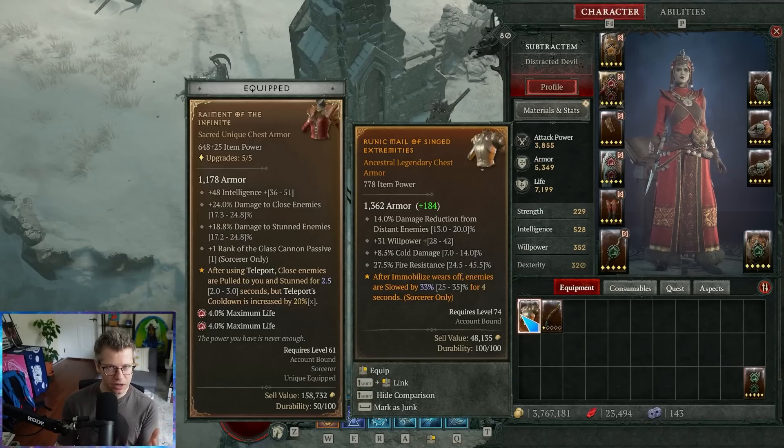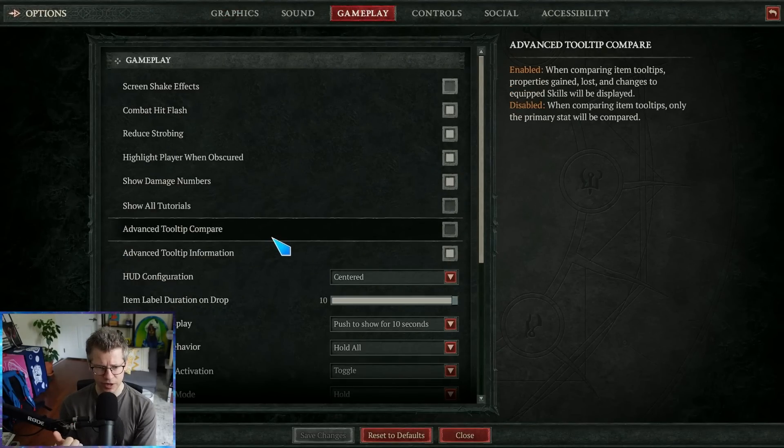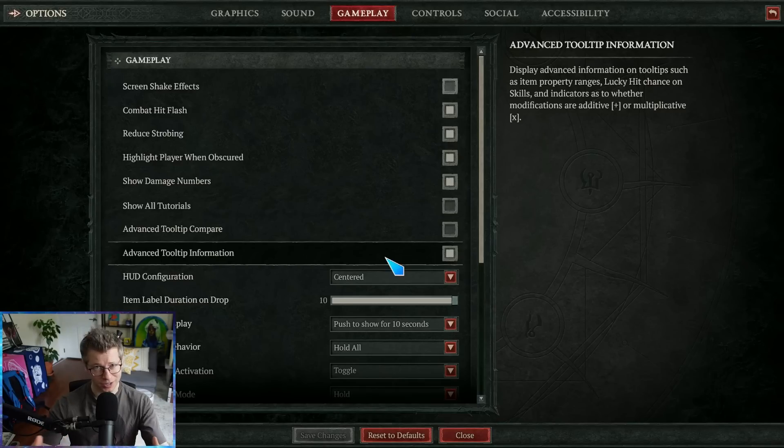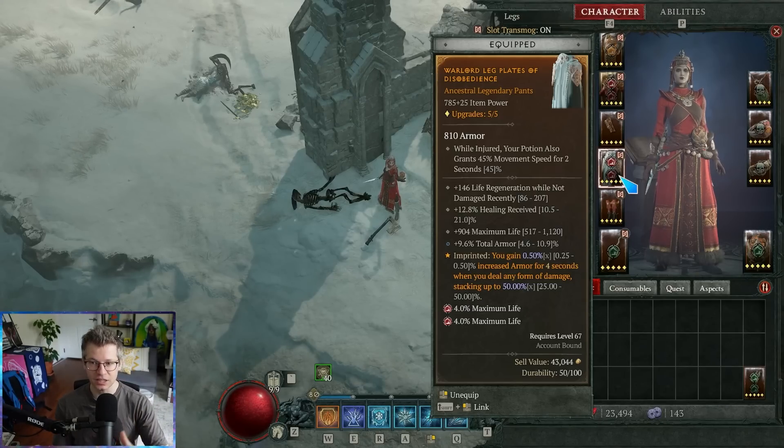There's a lot more subtlety here and this ties into how weapons work as well. I do want to call out that advanced tooltip information — this is not turned on by default, which is very annoying. I think it's mandatory once you get into mid to end game. The two things it enables: you can see the roll values and roll ranges. The life roll here is 146, right in the middle between 86 and 207 — so this is a mid roll. Before you upgrade your item, you can see if it's going to be a top roll or bottom roll.